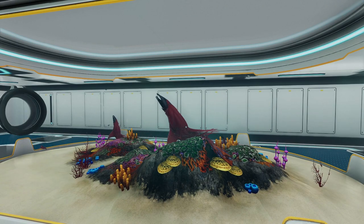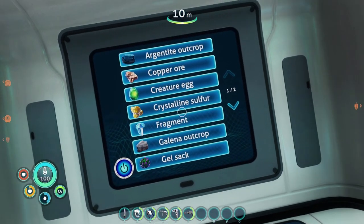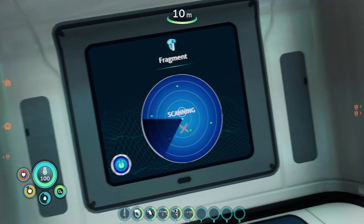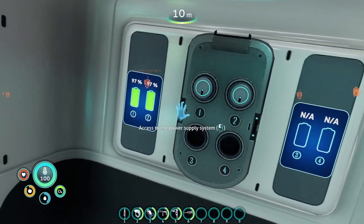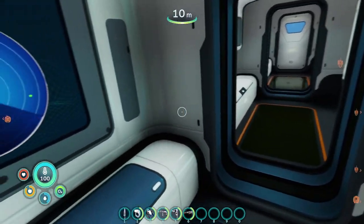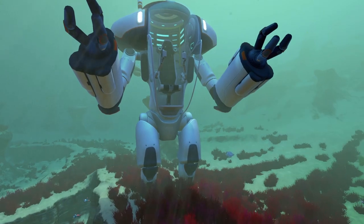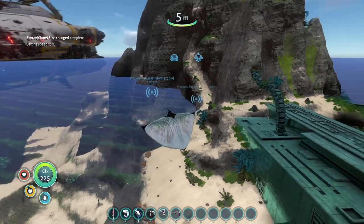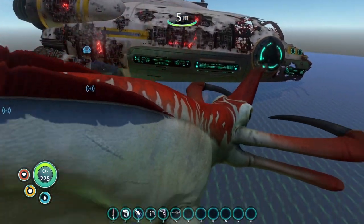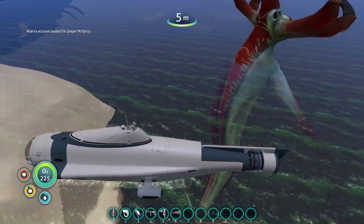With the Subnautica games, we have a lot of mods geared towards quality of life improvements, mods for improving the vehicles or our bases, and mods for enhancing basic elements of the gameplay. Then we have some mods that are geared towards just having fun with the game. So let me show you some of the fun you can have with the Custom Command mod, which is available for both original Subnautica and Below Zero.